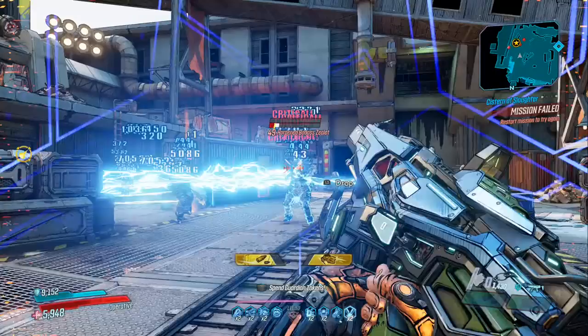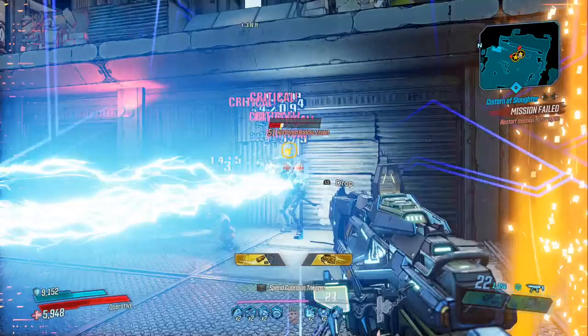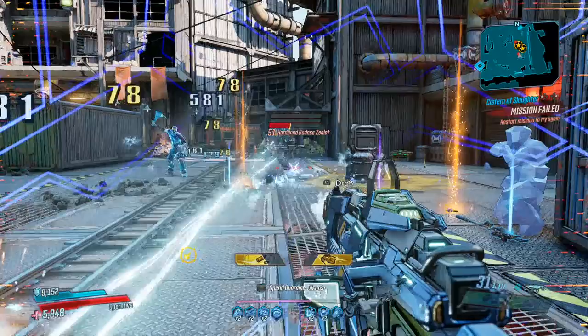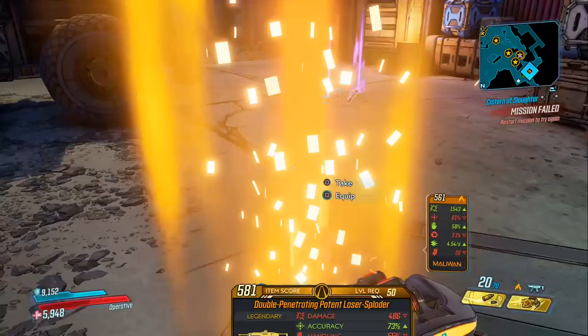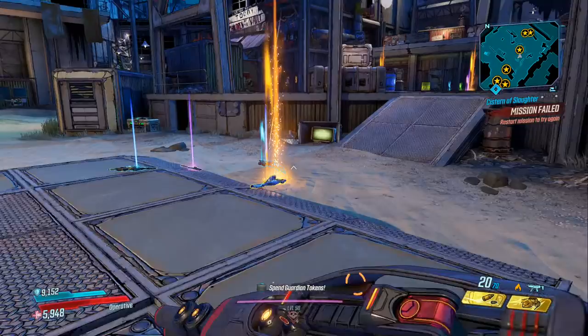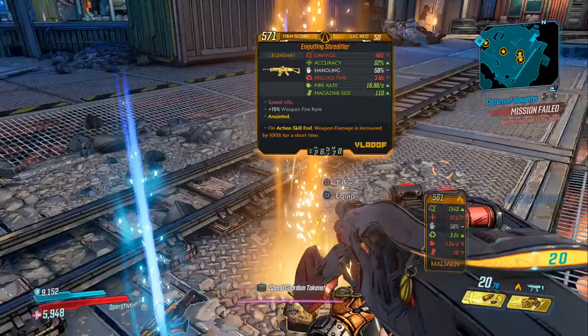Number 2 brings us to the Slaughter Shaft, the best circle of slaughter currently available to farm legendaries. It's the best because of the high number of enemies that spawn in, and also because of the large number of badass and anointed enemies, which both have a higher chance to drop legendaries. It's also small so you don't have to do any running, just killing. What you're seeing here is the result of completing just the first round of the slaughter, which took me about seven minutes. The Slaughter Shaft becomes exponentially more beneficial the longer you farm it, as you don't need to save and quit — all you need to do is begin a new round. I also find it more enjoyable than boss farming, so it serves well in that case too.